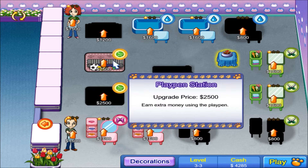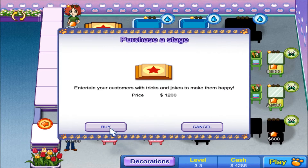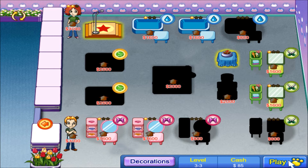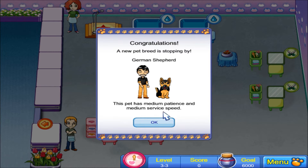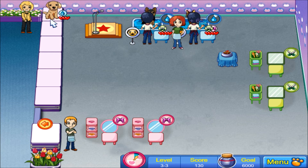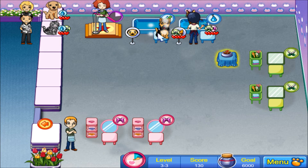I might need to buy you guys for some extra cash but I can't afford you both. I guess bringing up their hearts and being faster would be nice — I'll upgrade you two as well. That should be good, hopefully. Congratulations, a new pet breed is stopping by — a German Shepherd! This pet has medium patience and medium service speed. Go see the dog and cat and wait for the other dogs. Bring up your hearts while you're there.